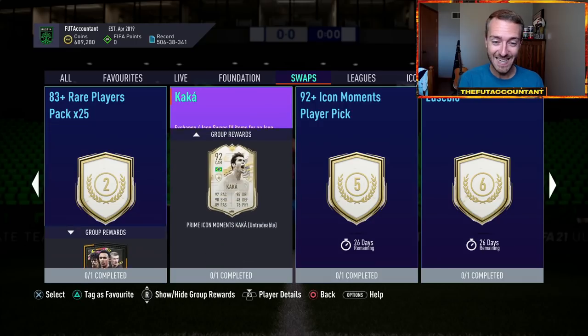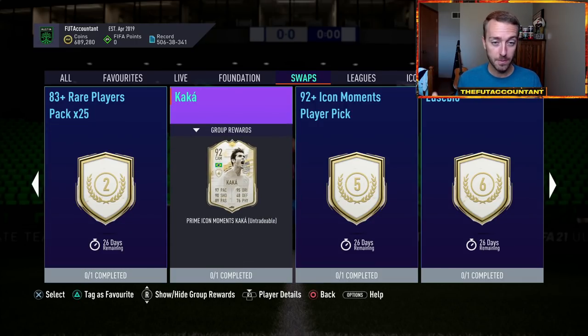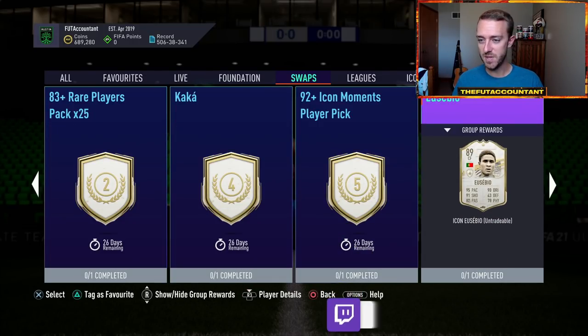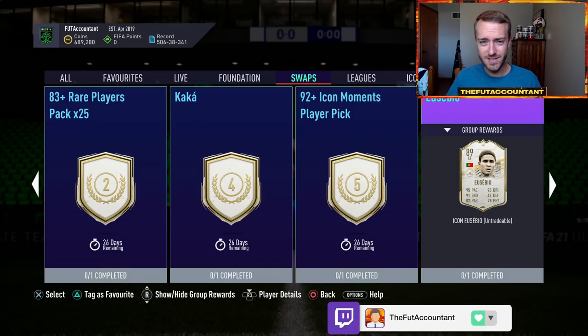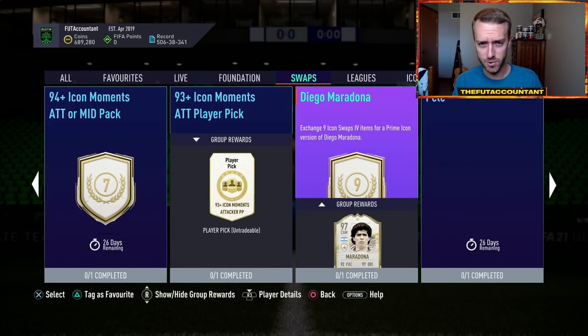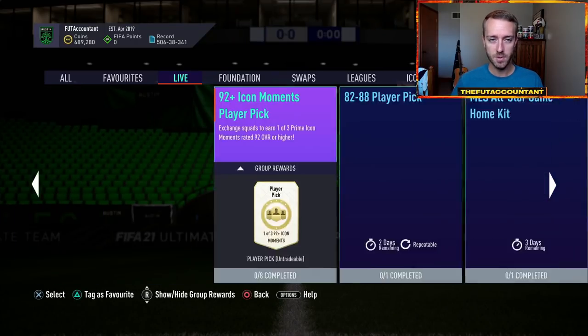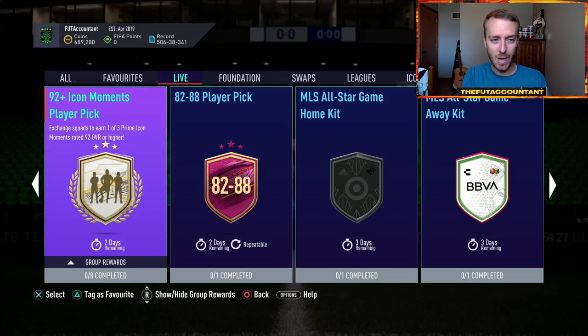How many of you watching this video actually did an icon player from swaps because you genuinely wanted them? Probably not too many. I know people who did mid Doglease during the first set of icon swaps, but for most people this year, what they did from icon swaps was get the packs — whether an icon pack or 81, 82, or 84-rated times 20 or 25 packs — because it was fewer tokens and helped them do other SBCs that were more current.